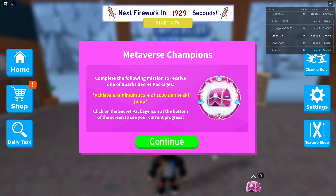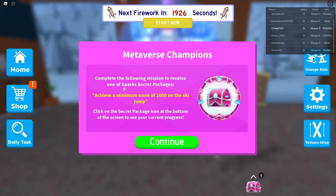Alrighty, so once you've loaded into the game, you'll come up with this Metaverse Champions screen: complete the following missions to receive one of Sparks' Secret Packages. Achieve a minimum score of 1,000 points on the ski jump. Click the Secret Package icon on the bottom of the screen to see your current progress.